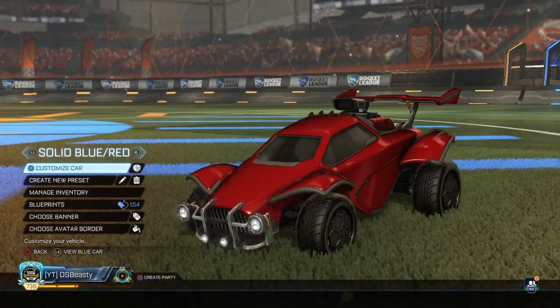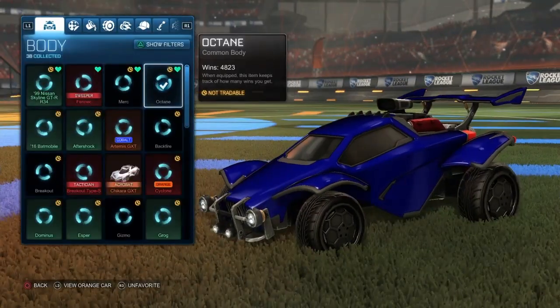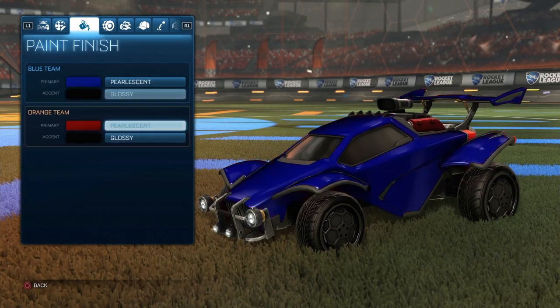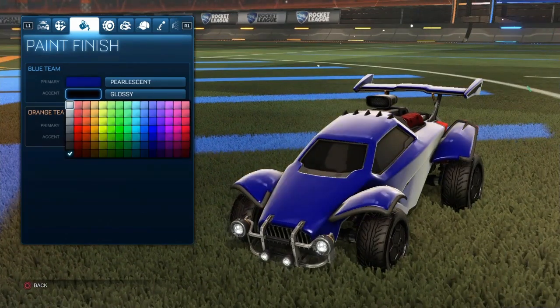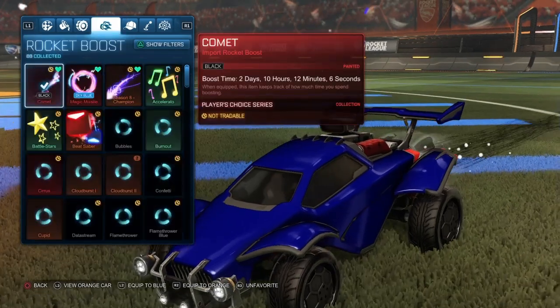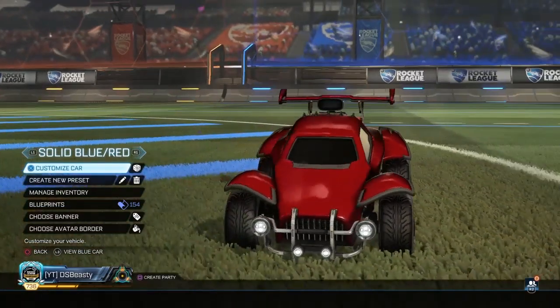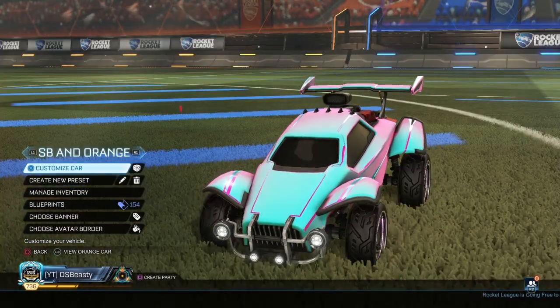Next is just the solid blue and red — a really clean car. It's a pearlescent primary and glossy secondary, blue and black. Make sure you do the black for secondary, not white — as you can see it looks a lot different. Once again Christianos wheels and the black comet boost. Looks super nice and clean.